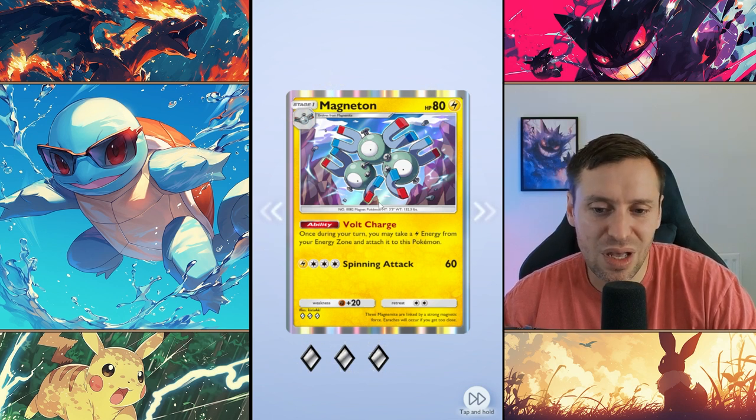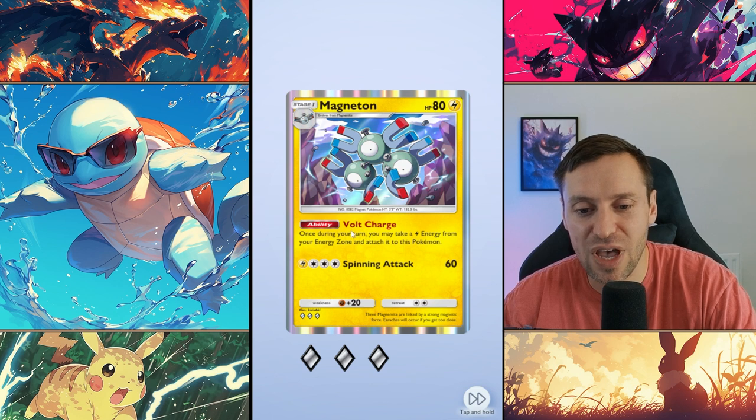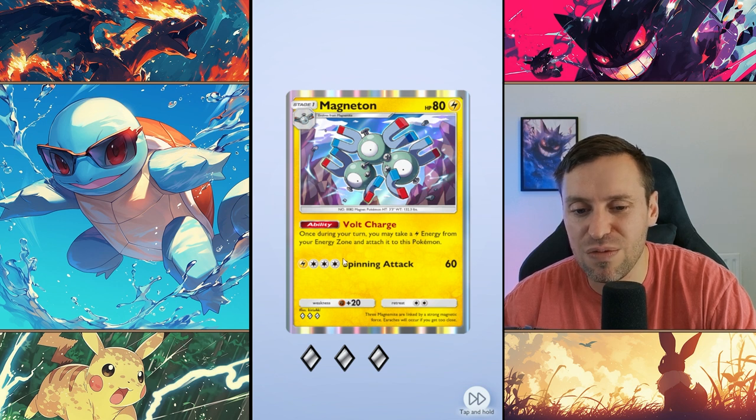Magneton - he's kind of a real shame. If he could transfer energy to someone else he would be so much better, I think that's the buff that he needs. Just being able to put energy on himself isn't great, he's like an average card.